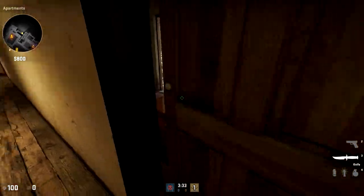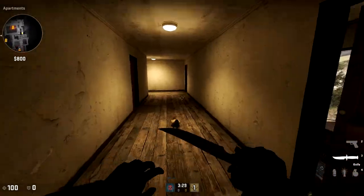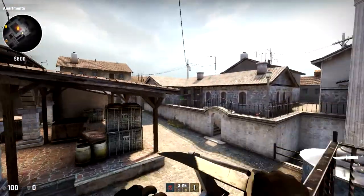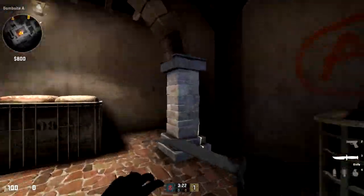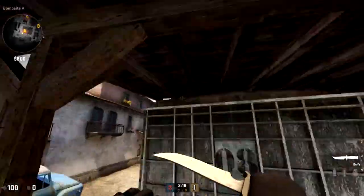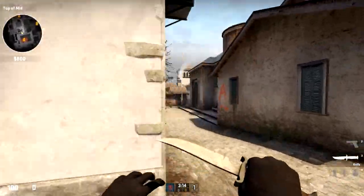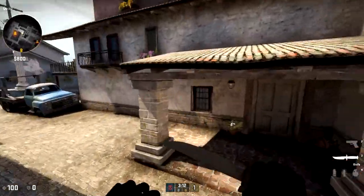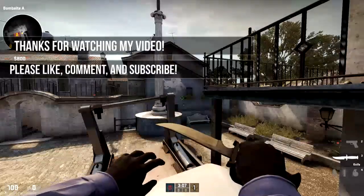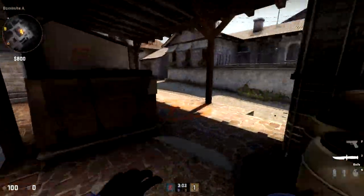There are some graphical changes too — this door right here is open now, so you can see it's an actual house. No more growling dog. There are also some pillar changes in mid, and you can shoot through some box in mid as well. That's going to about wrap up our little CSGO patch talk — catch you guys later, Hein out, peace.